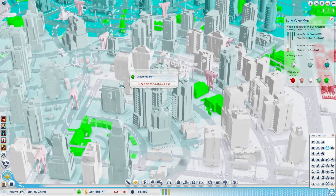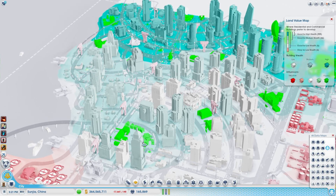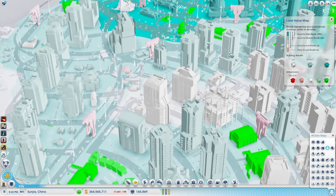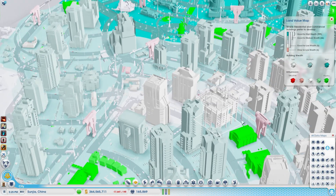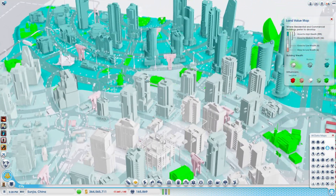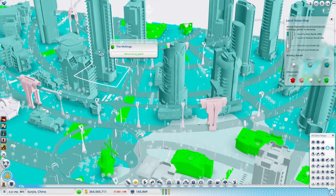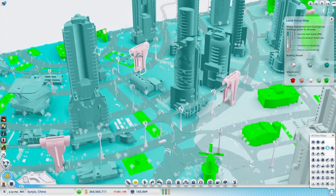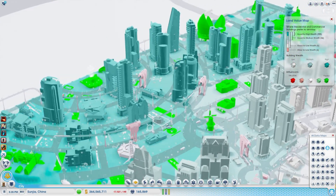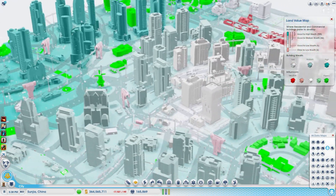This is the land value map, showing the mix of low, medium, and high wealth zones. Low wealth is white, medium wealth is slightly green, and high wealth is dark green. You change the wealth type by placing things like parks and theaters within an area.